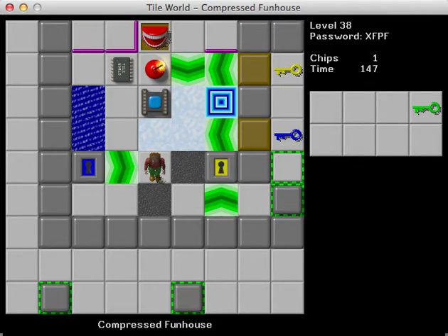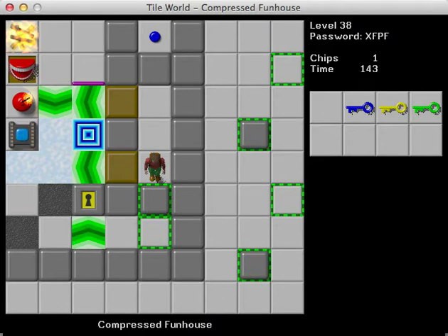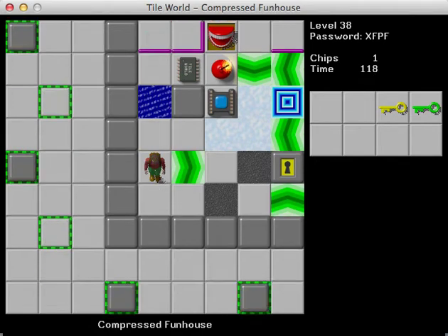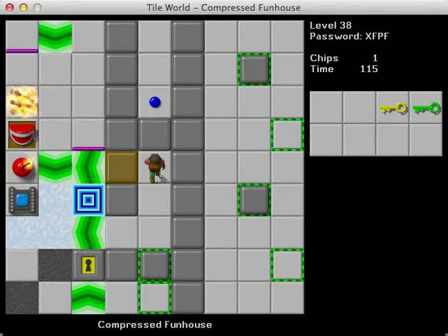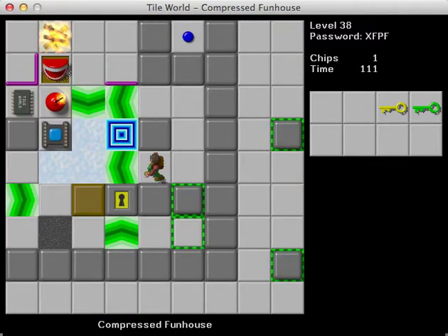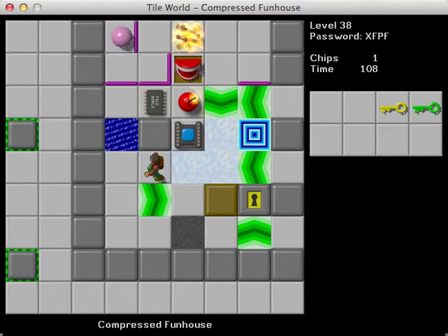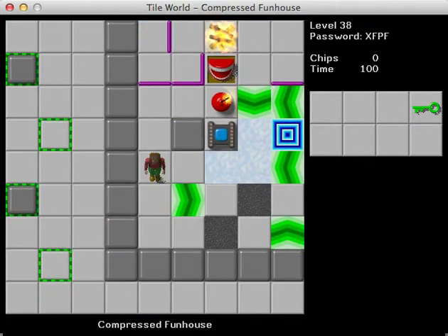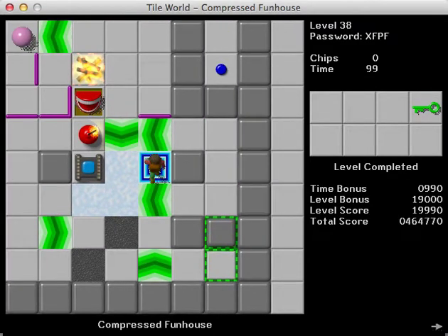And there we go. So how is this possible in Lynx, exactly? I'm really curious how this is even possible in Lynx. Okay, I have to use that there. But over here, I have to push it down no matter what. No, there's no problem. Yeah, I was making that way more complicated than it needed to be. I could have just done that the whole time.